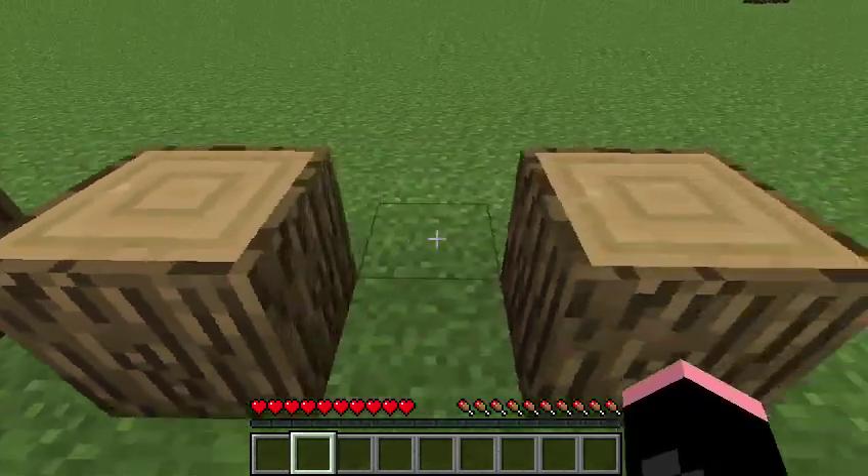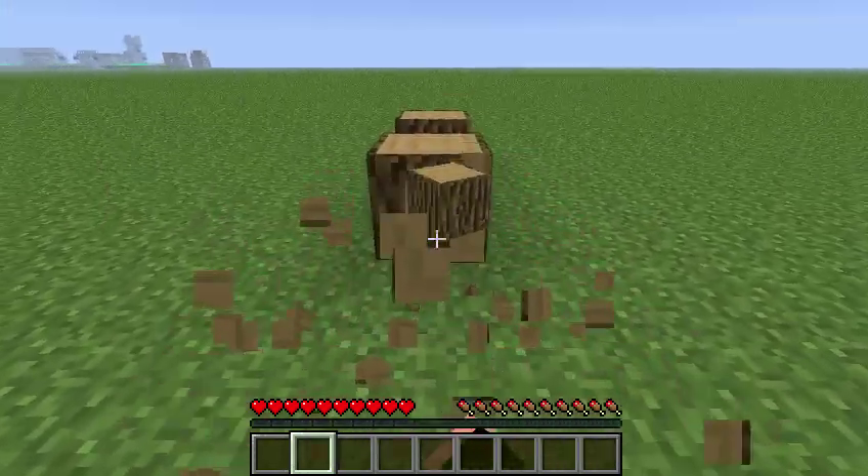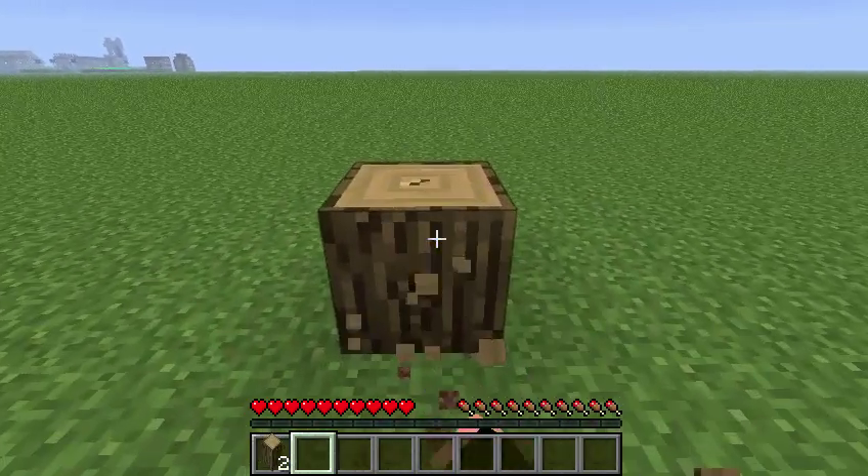One, two, three. Gather these by holding left mouse button. Pick them up by walking over them.